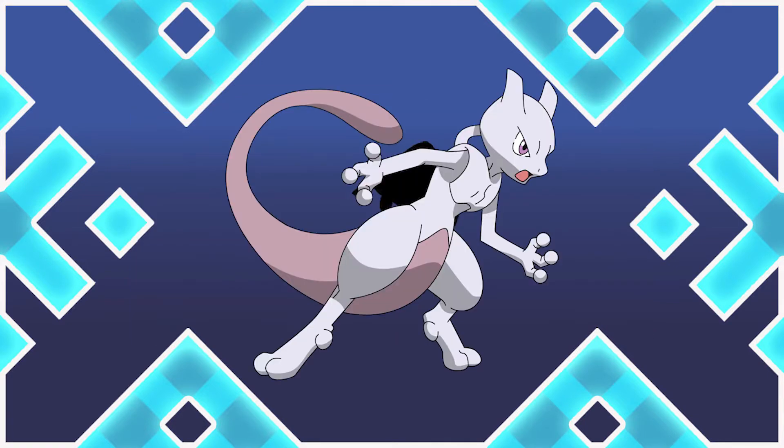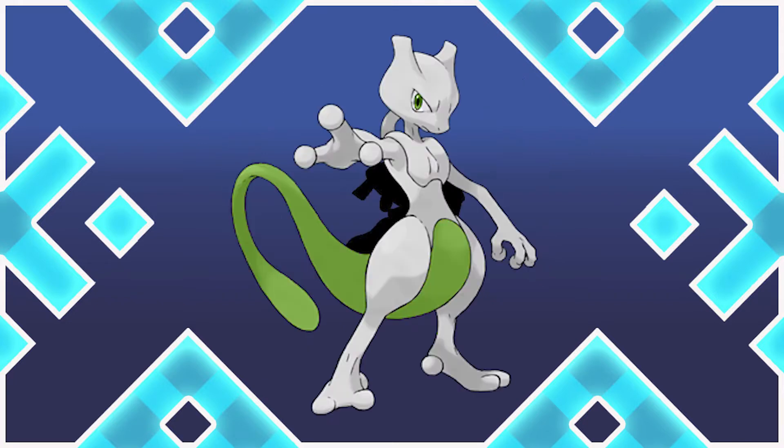In terms of design, Mewtwo is a two-legged Pokemon that's primarily grey but has a purple tail that turns green when it's shiny.